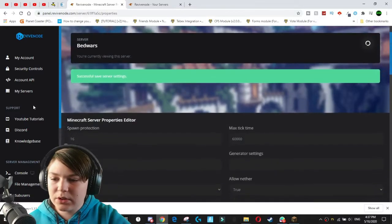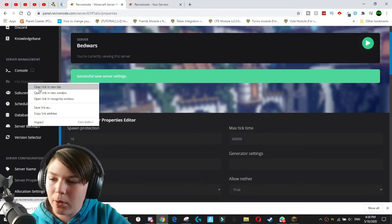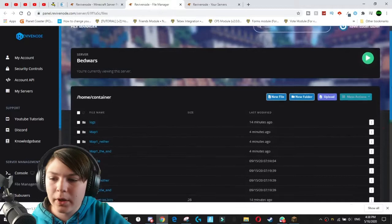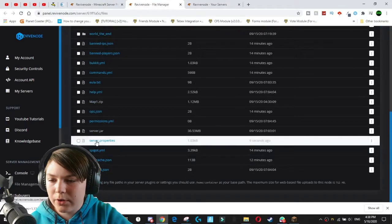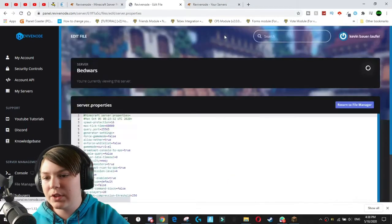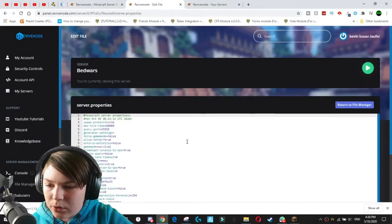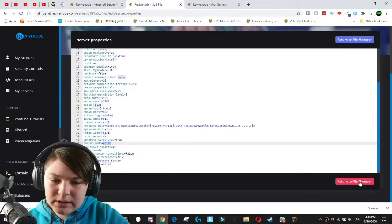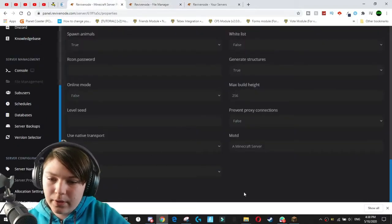Now there's an alternative if your server host isn't as cool as Revive Node. You can just go to File Management — this is how any other host would work. Every host allows you to edit your server.properties, so you just come down to the bottom and you'll find the online mode setting. Here you can see it's already been set to false, so we don't need to change anything. But that's how you would do it on any other host.